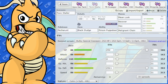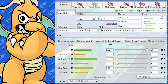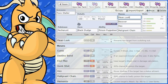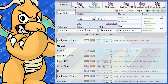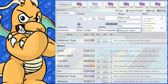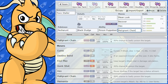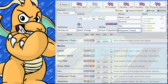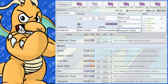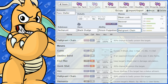Now let's look at more of a Toxic stalling set - this one is definitely more for singles. It does get Mean Look, which is pretty cool. So I thought you could do this Mean Look set - trap the opponent with Mean Look, and then poison them with its signature move, Malignant Chain. What this move does is 100 base power, good damage, and you've got a 50% chance of badly poisoning the target. So it's basically like Toxic but with 100 base power, and only a 50% chance to happen. A very good move.